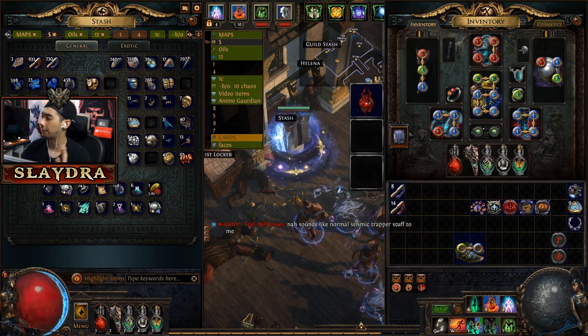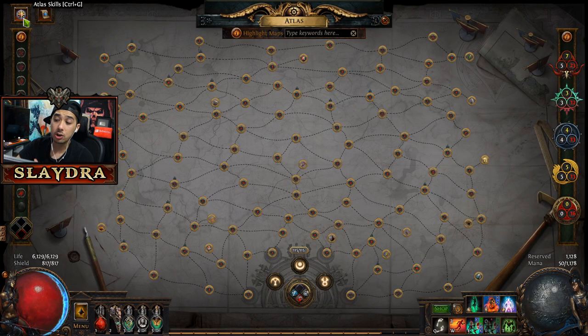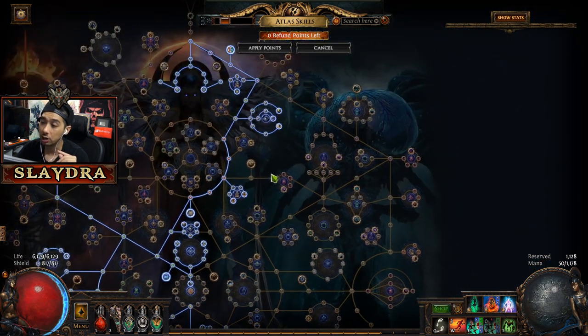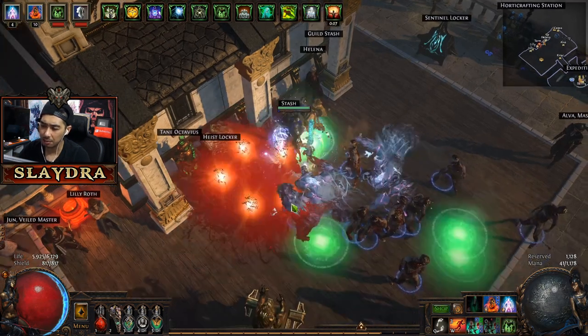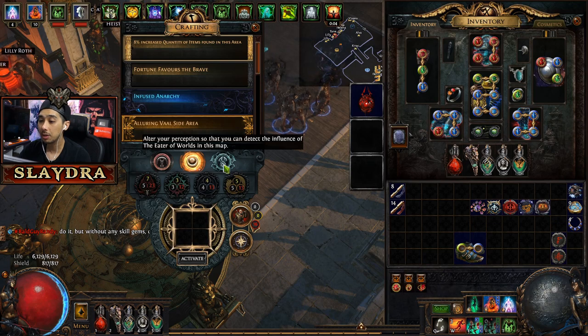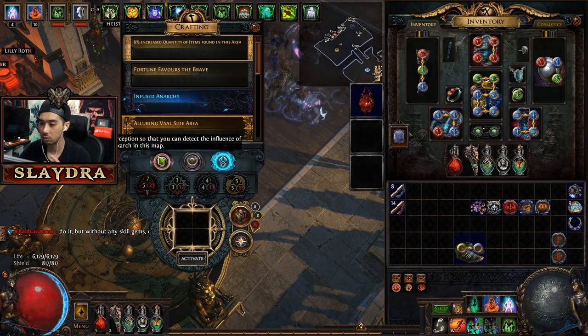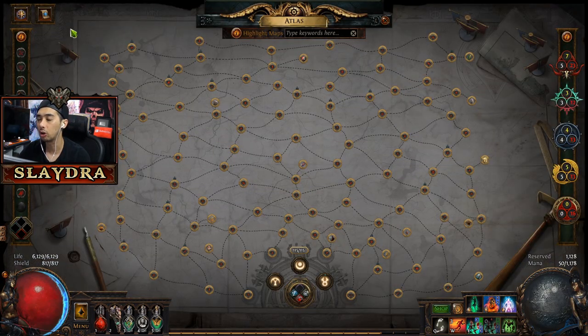I've gotten really good gear now and I can talk about this better. There are a few things I want to mention on the Atlas Tree. Remember, when you're doing the map bonuses you'll get those passive points. In the very beginning, going into the Eater of Worlds path is still very valid. As you progress on the map and talk to certain NPCs, you'll unlock the ability to advance toward the Eater of Worlds or the Searing Exarch. These can be very good in the very beginning because certain items — like Crystallized Omniscience and Ashes of the Stars — are worth a lot. The crafting currency is also great for early crafting.